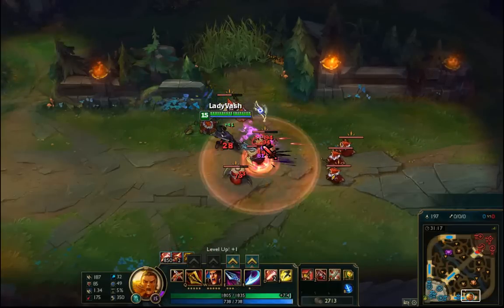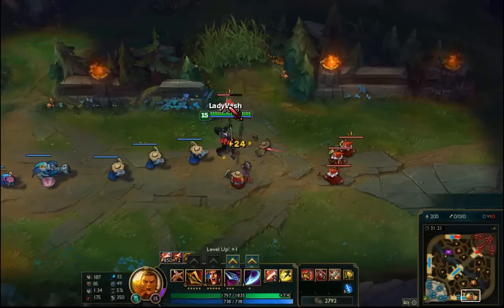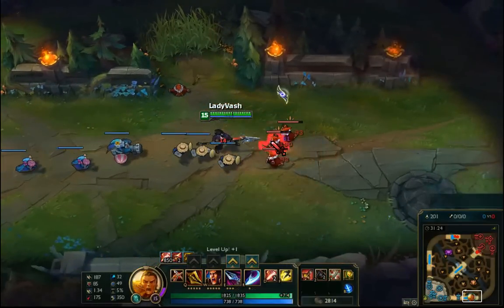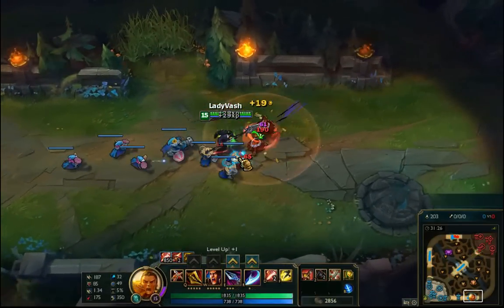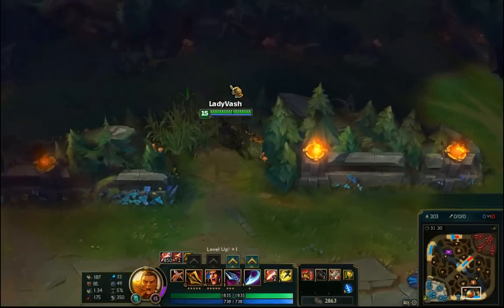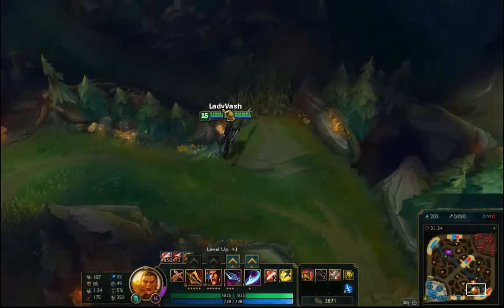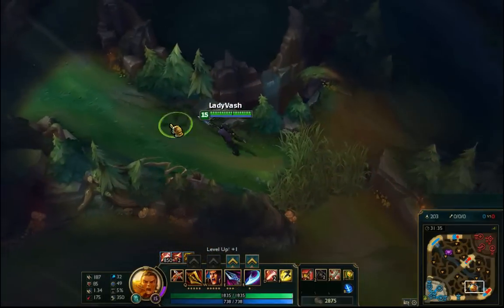I really think this item is going to need tweaking because some of these things are just going to make attack-speed champions broken. Even just with Xin Zhao and his heal — they nerfed it from 70 to 50 percent, but he still gets a 50% effective boost.